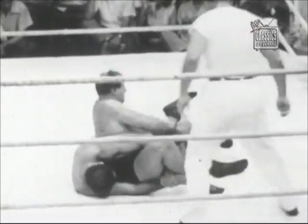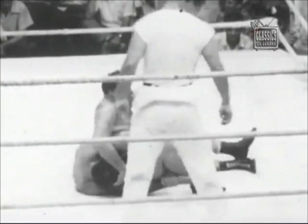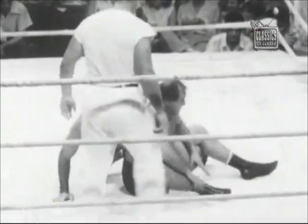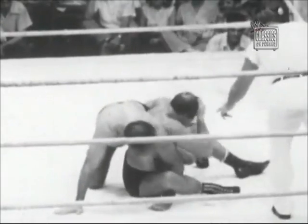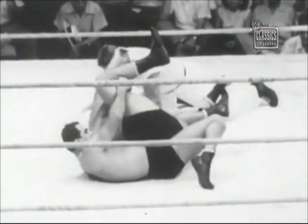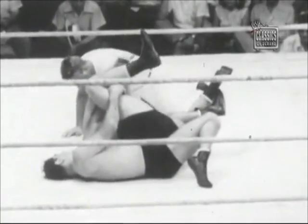Longson is spread eagle now in a split. You can see that Fares has Longson's right leg tied out there with both wrists, Longson's right leg tied to the ground.